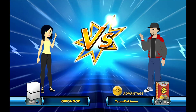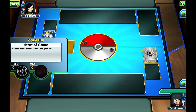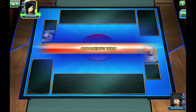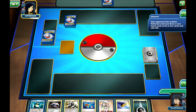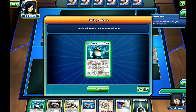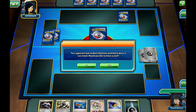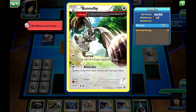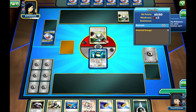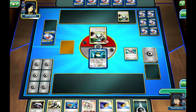My opponent flips and gets heads — we're going second again. Oh my god, are we in a mirror match? It looks pretty much the same deck. She runs Bunnelby, but yeah, it's another milling deck. That's interesting, let's see how it works.